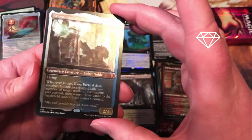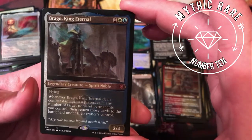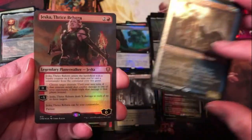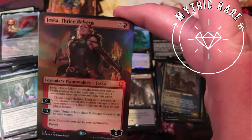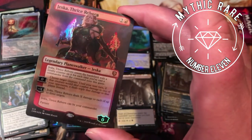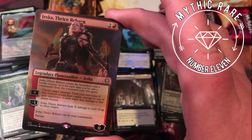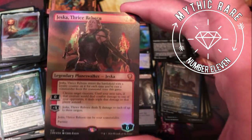And then Brago, King Eternal in the etched foil — the mythic rare — another one I already run, so this will be a nice upgrade for that deck. Very nice looking etched foil in there. And I've got foil Jeska Thrice Reborn. It seems like it's either three etched foils or two plus a borderless planeswalker — could be wrong, there might be something else that can take that slot, but that's what I seem to be seeing.